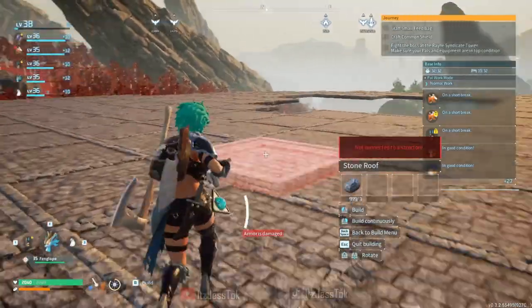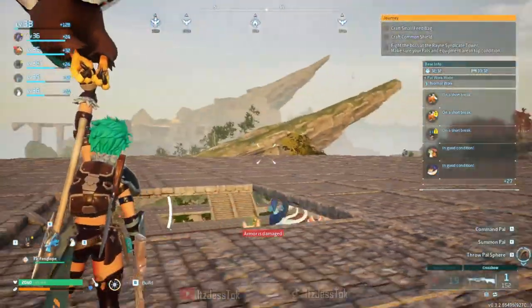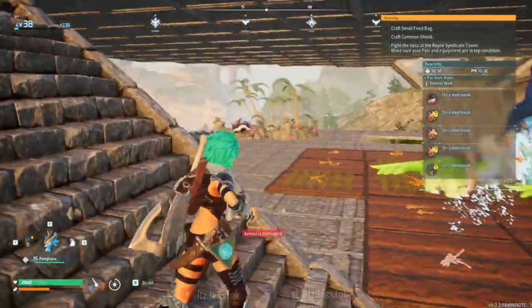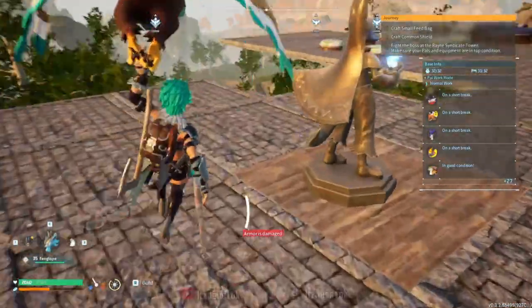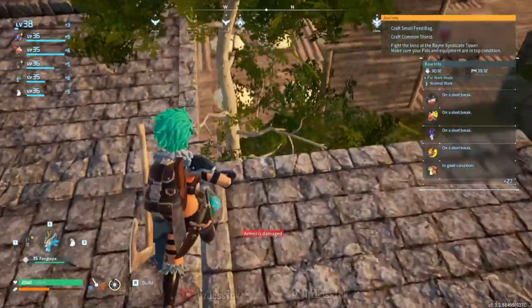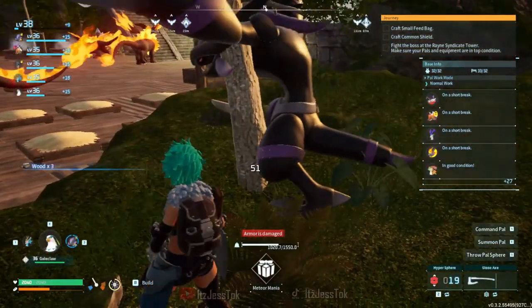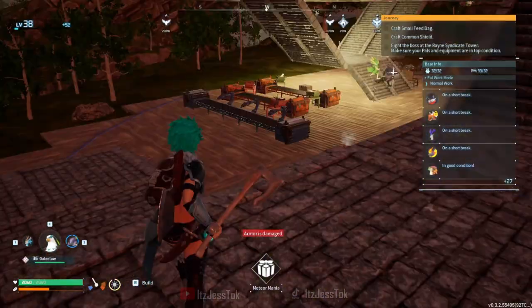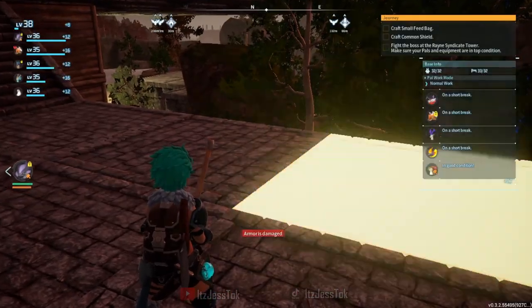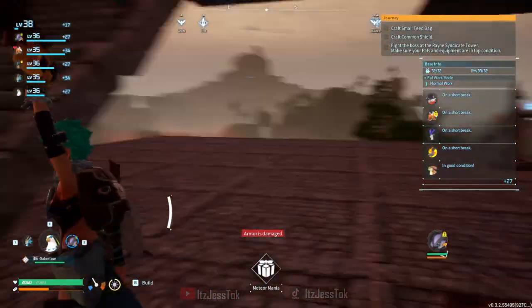Okay, we certainly do have enough stone now. So we have two entrances thus far — one, two. I might want to add another one. Eh, maybe not actually, this is fine. We go up-dee-up-up-up. Like this, and then they're up here. So we have three entrances leading up here — very nice.